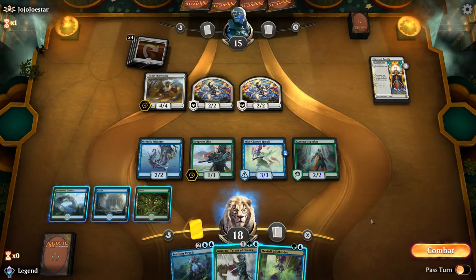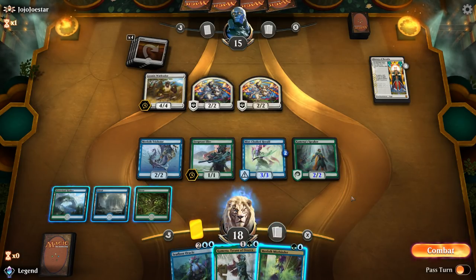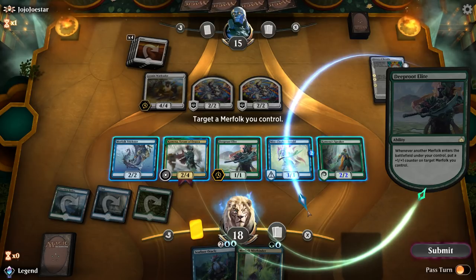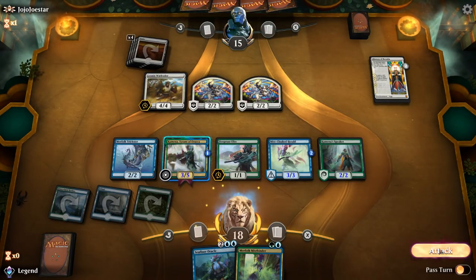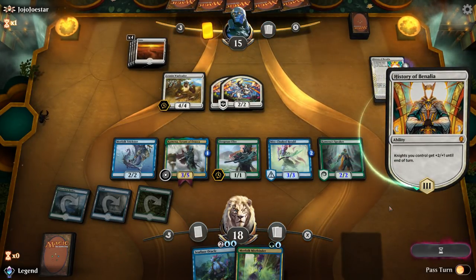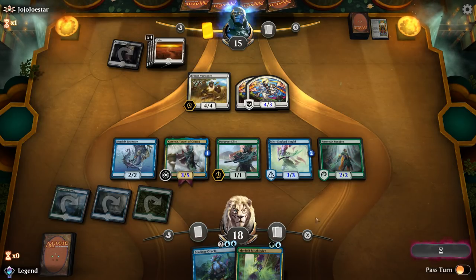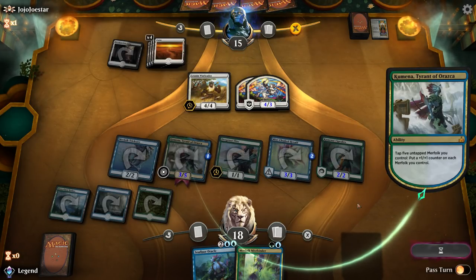We could consider playing Kumena and just turtling up — threatening to tap five Merfolk to put +1/+1 counters everywhere, making it difficult for the opponent to make great attacks. Let's put the counter on Kumena so it becomes a 4/6 when it blocks, which aligns up pretty well. Just hope they don't have a removal spell. Opponent taps Forsaken Sanctuary but does not attack — Kumena successfully held off the attack. Now we get to put counters everywhere, which seems better than drawing one card, and then we get to add Seafloor Oracle.